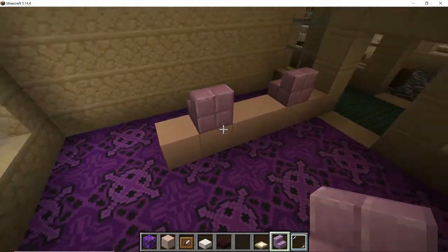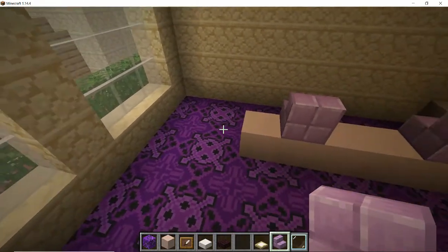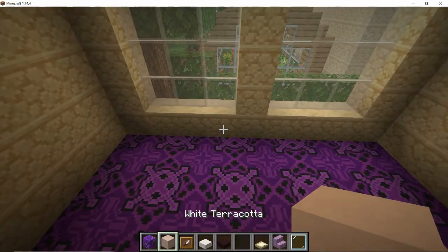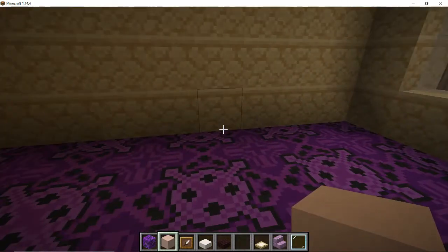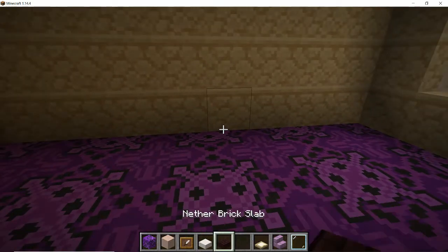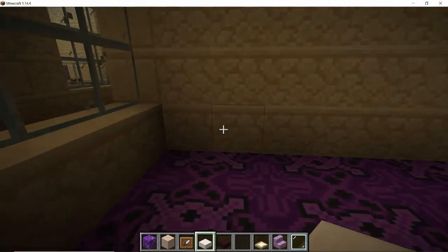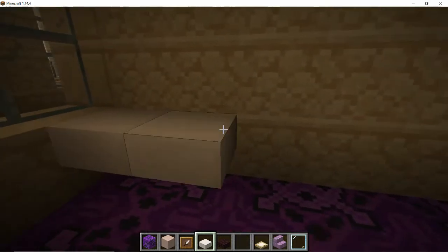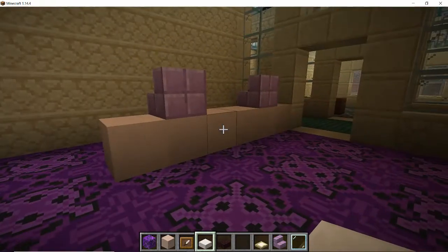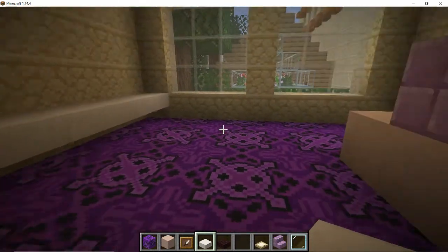In a phone and computer shop you're going to want the staff to be talking to customers a lot, so we're going to leave this side open for the staff to walk in and out when they come to talk to customers and give advice. We're going to use the quartz slab and make a shelf all the way along the wall opposite the till, and we're going to use that to put our display items on in just a minute.